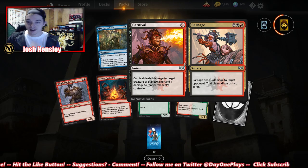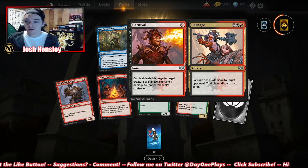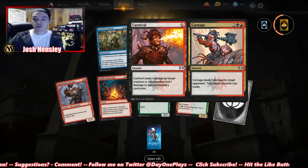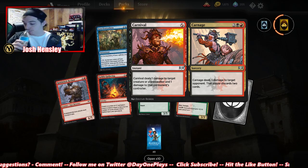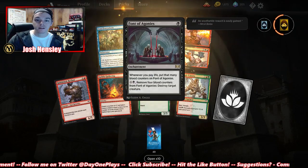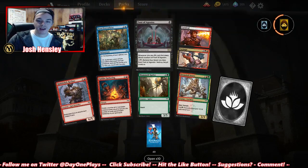Carnival and Carnage — Carnage is pretty solid: three damage to target opponent and they're discarding two cards. I do like that. Once a rare. Another Font of Agonies.